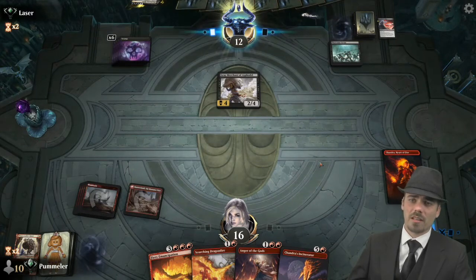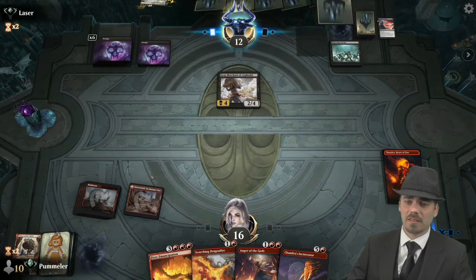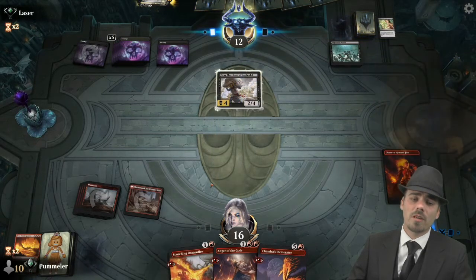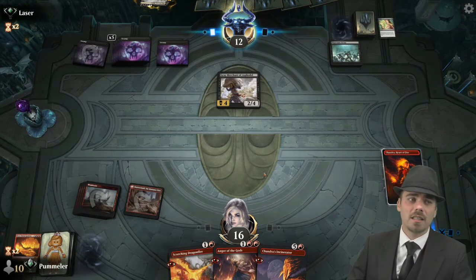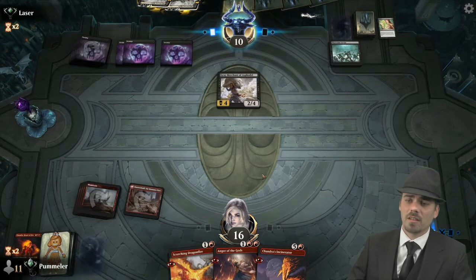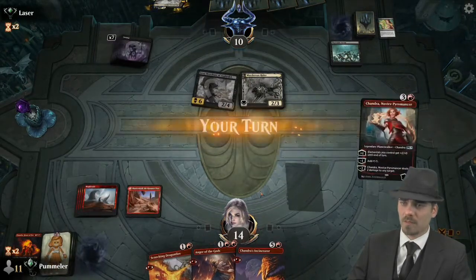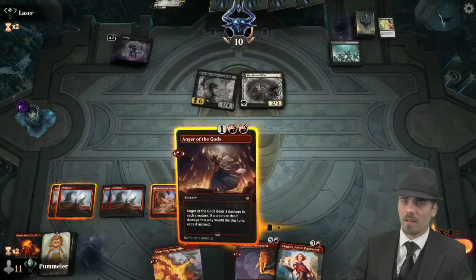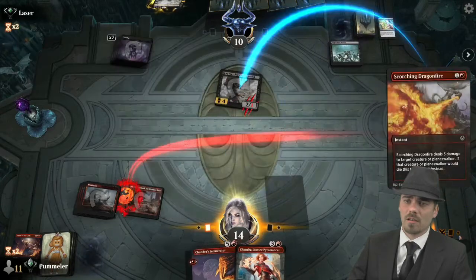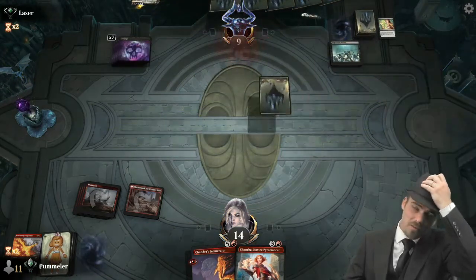Chandra Heart of Fire goes up. Opponent drops to 12. Unfortunately they're on six cards in hand with seven lands on the battlefield. Duress — this is exactly what we were worried about, and we only have two in the list. The opponent just continues removing everything. A brand new Chandra enters the battlefield. Let's Anger the Gods, then Scorching Dragonfire — pass the turn. Opponent drops to nine.